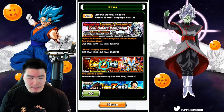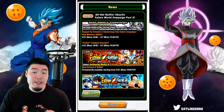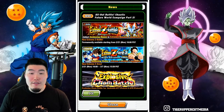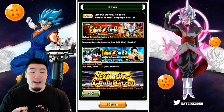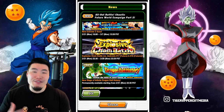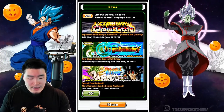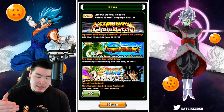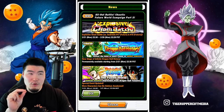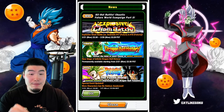We have the Extreme Z Battle for the 5 remaining summonable Fusions units: Weiris, Selza, Uliza, Hiaoman, and Janembu. We also have the Extreme Z area for the free-to-play Dragon Ball Fusions units — Yamhan, Tekka, and Pinnitch. And then there's going to be a new Explosive Chain Battle event where we're facing Future Android 17 and 18. And a new stage of Infinite Dragon Ball History — I believe it's Dragon Ball Fusions themed, but I could be wrong on that.